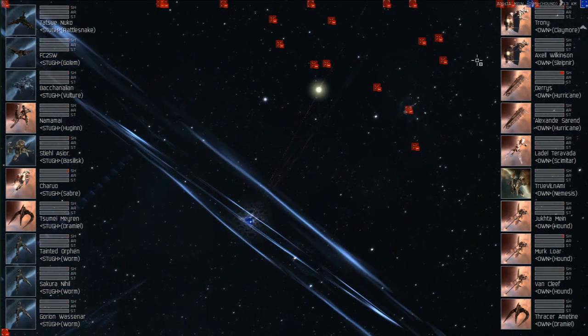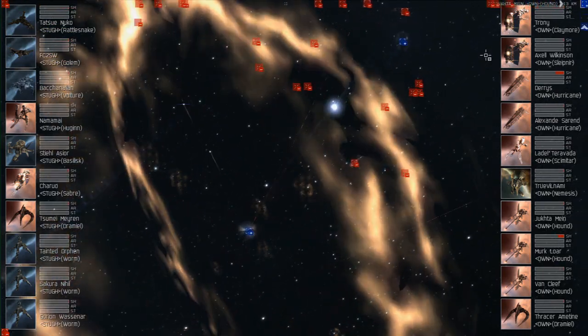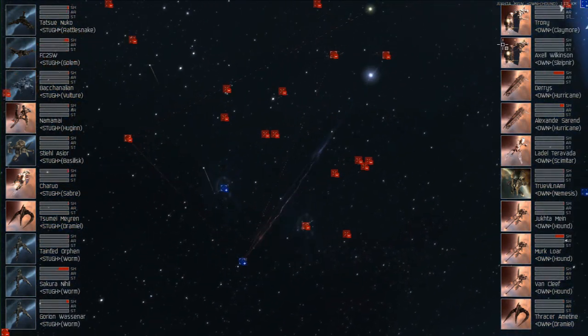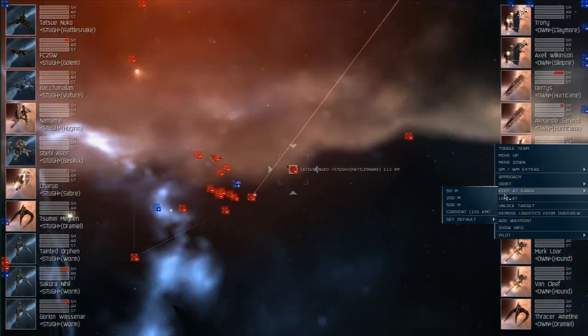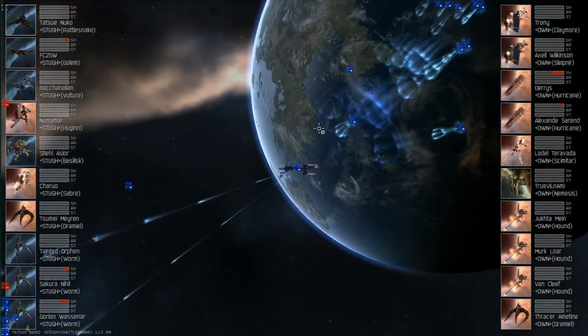You can see a laser there in the shot — that's the Golem running a Target Painter, and definitely the Rattlesnake running neutralizers as well. The damage from the Torps should pick up as the main target slows down. Speed really makes a big difference, as the explosion velocity on Torps is very bad. Hopefully the amount of damage they're able to put out picks up as the tackle gets better on the Hurricane.